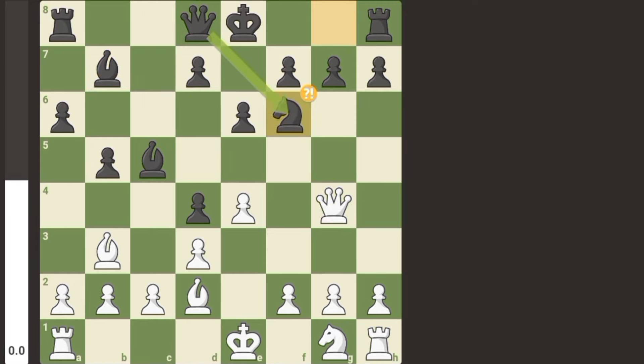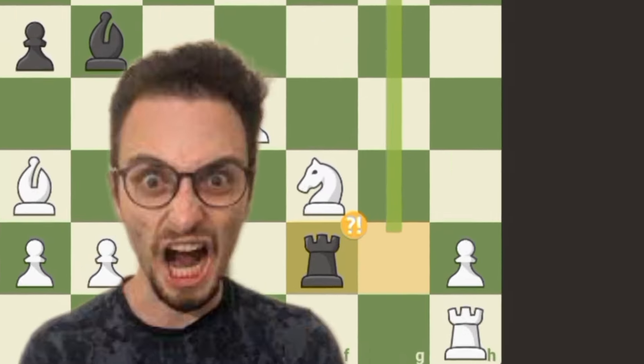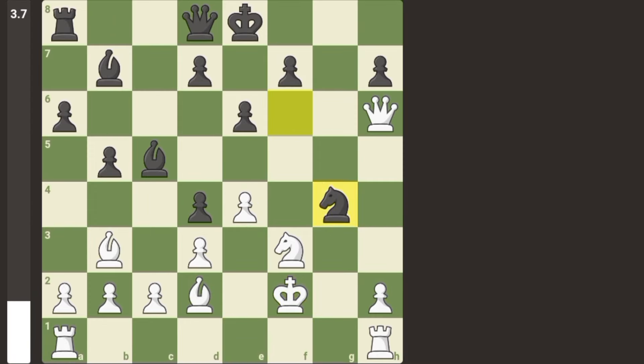But here Stockfish plays queen takes g7 — very aggressive move. And after a couple moves later, Chess.com bot sacrifices. If king takes, then knight g4 forking the king and the queen.